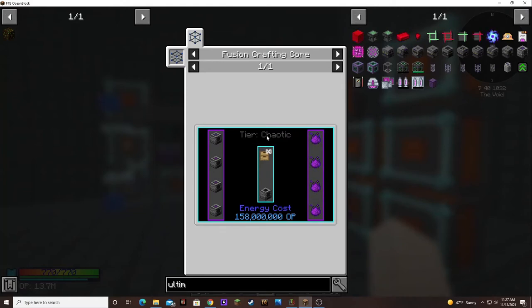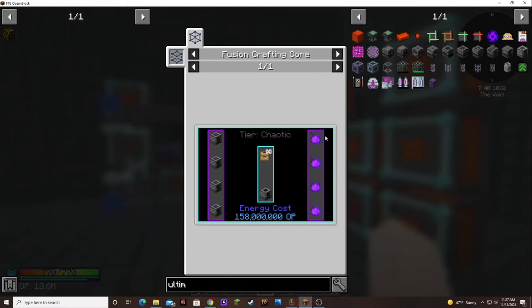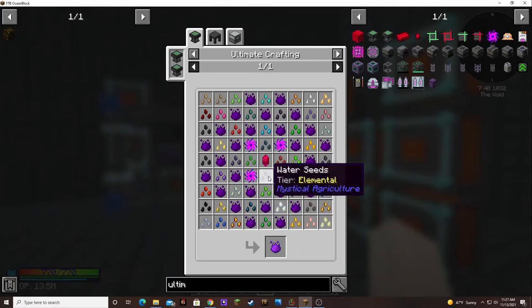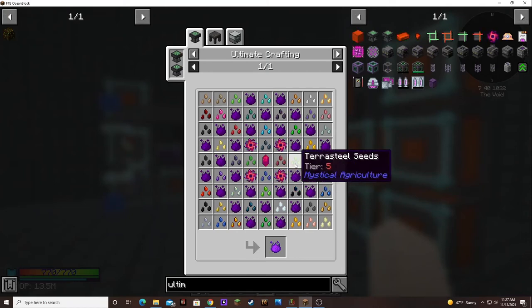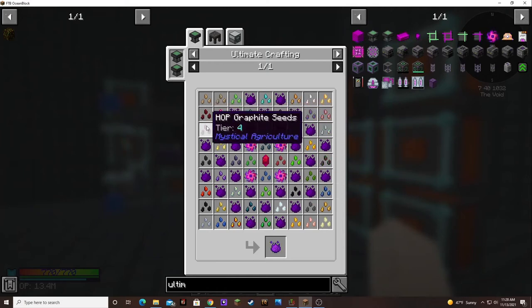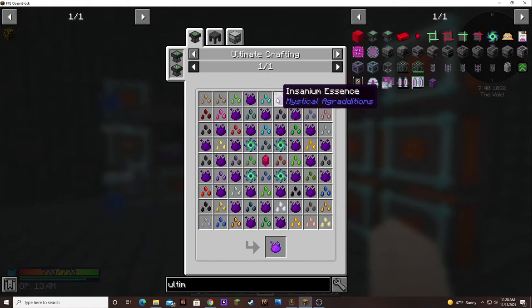You have to have a chaotic tier for this, and it takes four ultimate singularities and four creative essences — so that's 16 ultimate singularities for this. And like one seed of each — I'll have to go through and make these seeds and get them producing so we have extra. You need four of at least all these different seeds. That's a lot.